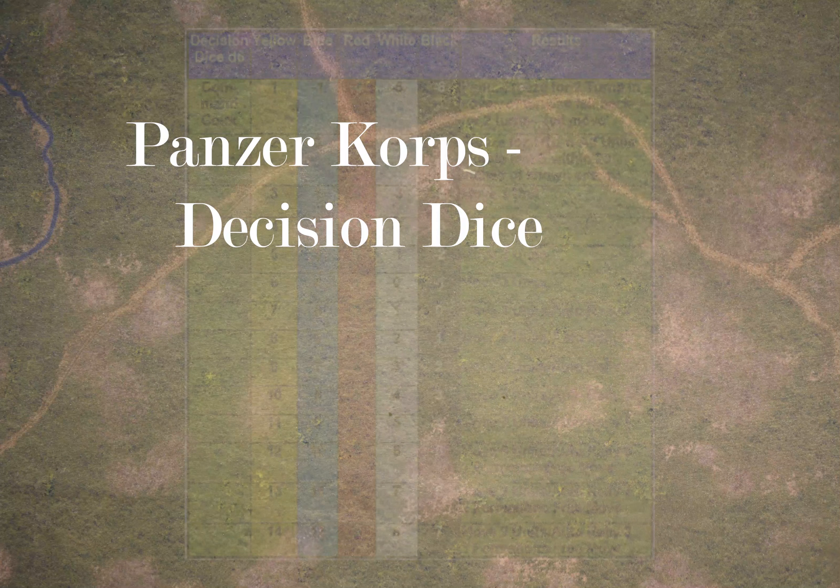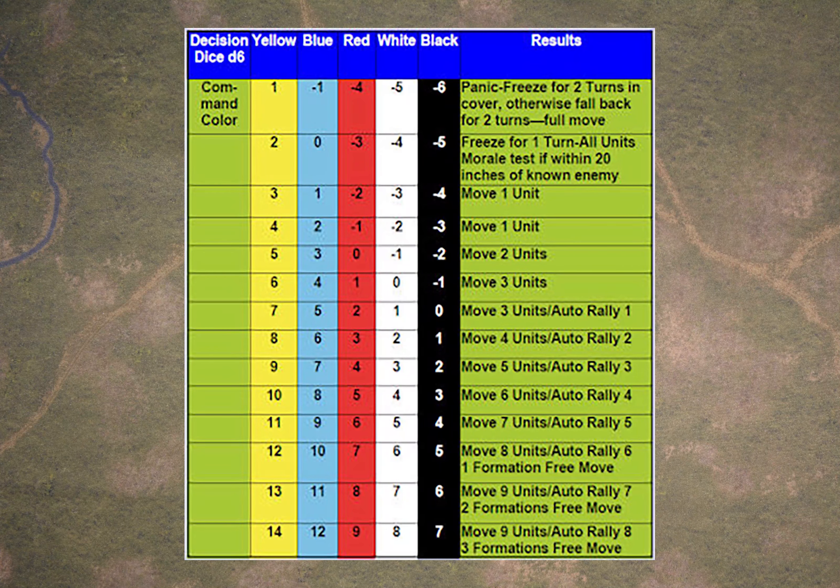Let's talk about probably the most important command and control mechanism in this game: the decision dice. Your army is broken down into force commands, which are roughly speaking brigades or combat commands, and those in turn are broken down into individual formations, which are about battalion level. The decision dice mechanism works so that each turn, each force command rolls 1d6, and that tells you how many of its battalions it can move that turn.